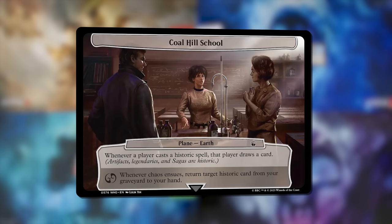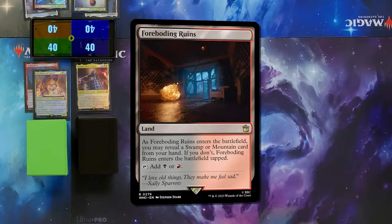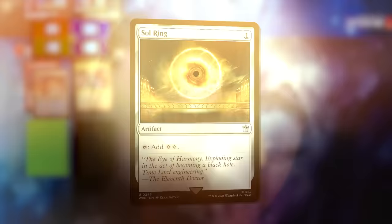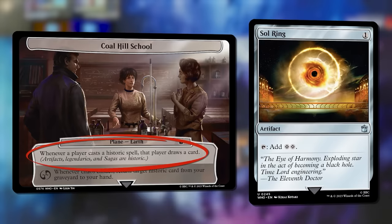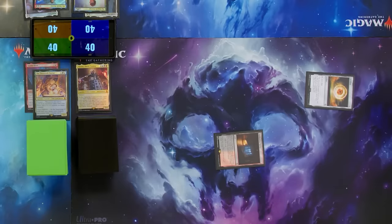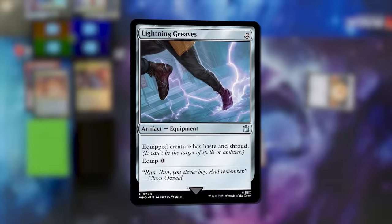This was really fortuitous for me because this plane and my plans for turn one are going to be friends. I'm going to draw for turn, play a Foreboding Ruins revealing a swamp so it enters untapped. Then I'm going to play Sol Ring — and because of Coal Hill School, I will draw a card since artifacts are historic spells. It cantrips! But I'm not done yet — I'll tap the Sol Ring for two mana and play another historic spell: Lightning Greaves. I'll draw again because of Coal Hill School.